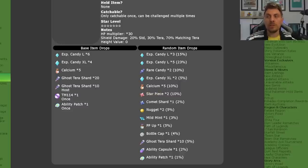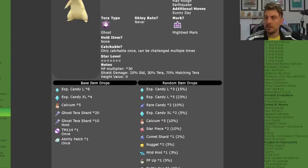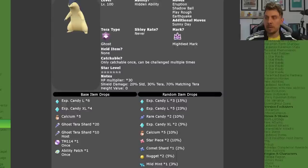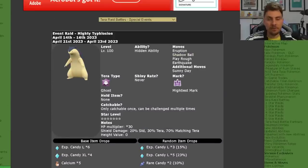The item drops include Ability Patches, Ghost Tera Shards, and Level Up Candies, as well as some other high-cost items including Ability Capsules, Bottle Caps, and PP Ups. The moveset that Typhlosion is going to run is primarily Eruption, Shadow Ball, Play Rough, Earthquake, and one additional move: Sunny Day.